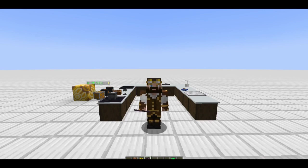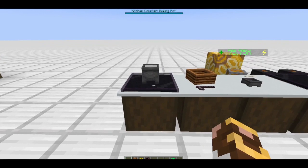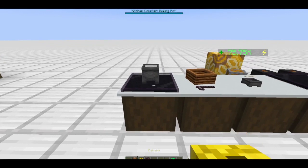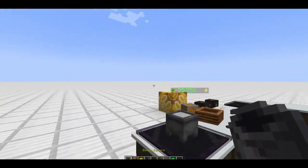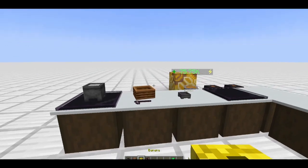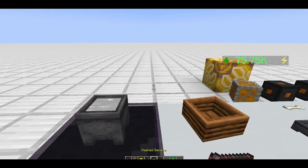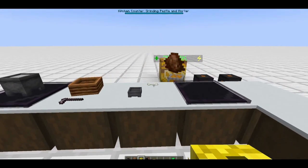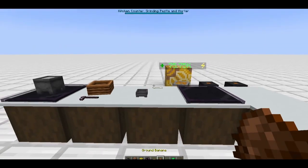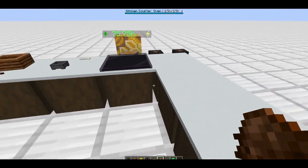There are a bunch of different machines and I've got them all laid out here. This one is the boiling pot - if the recipe calls for boiled bananas, I right-click it and I have a boiled banana, just that simple. Here we have the mashing bowl - if I right-click this I'm going to get mashed bananas. Here we've got the pestle and mortar for ground banana.